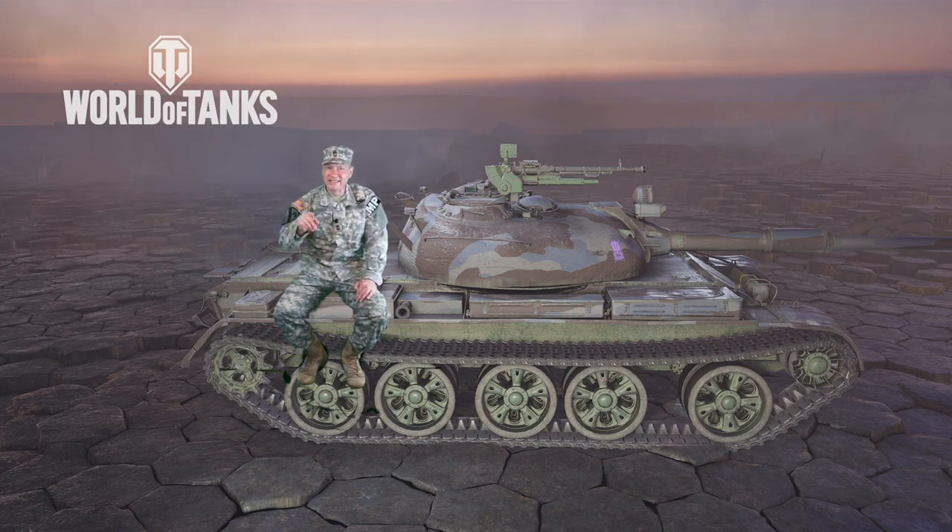The main difference between this tank and the tech tree 121 is the gun. This tank has a smaller gun — down from 122 millimeters to 105 millimeters — so you're losing about 50 hit points per shot. But this tank has a higher rate of fire, faster reload, and better accuracy.